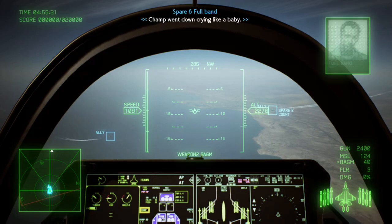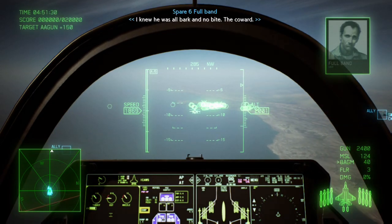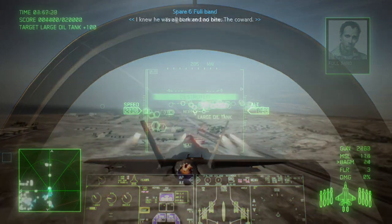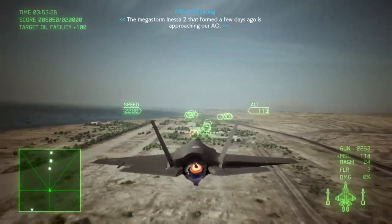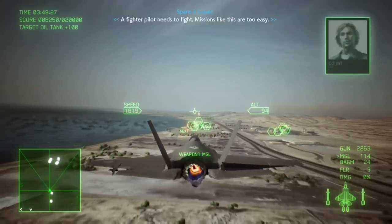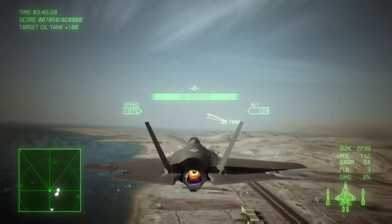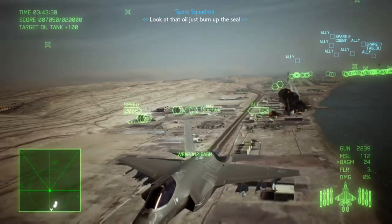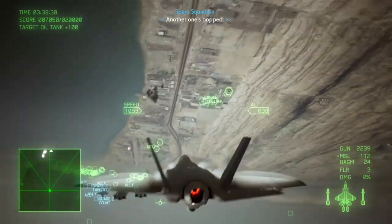When you first start the mission you're going to be attacking the oil base. The key to this is to target the large oil tanks, since when they blow up they're going to destroy things that are quite close to them. Also, when making passes using your special bombs or missiles, be sure to utilise the main gun as well, because the main gun can take out other targets whilst your missiles are targeting another area — so you're really just maximising the amount of targets you're taking out in one pass.